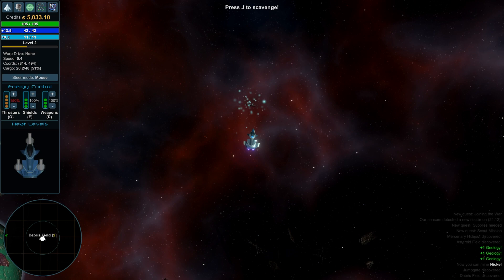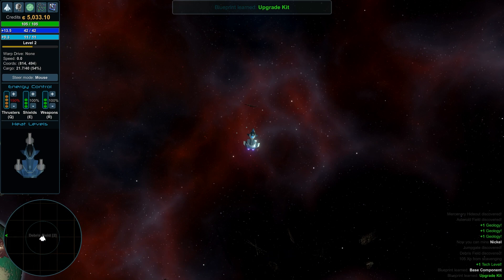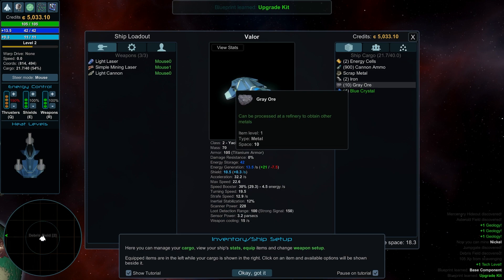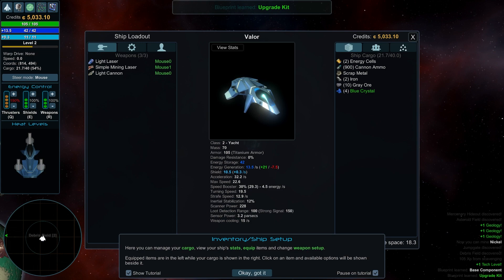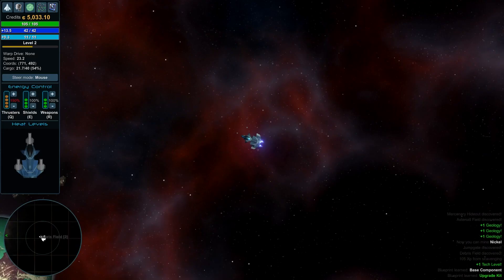There's a debris field up here. I know what to do — press J to scavenge. Bam! We got a base component, scrap metal, and energy cells. It also shows some blueprints learned, so I'm not really sure what those blueprints are. Down here it says you can manage your cargo, view ship stats, equipment, items, and change things.